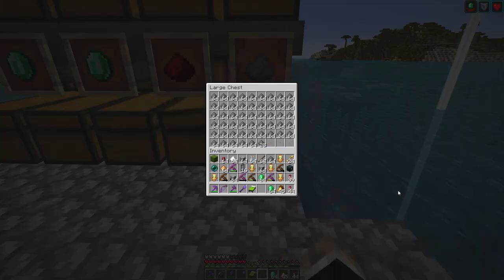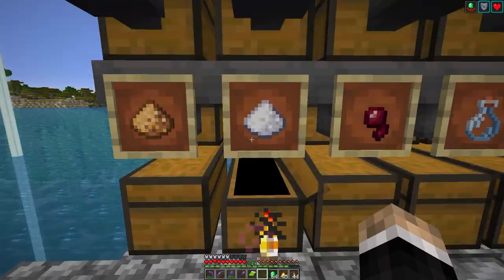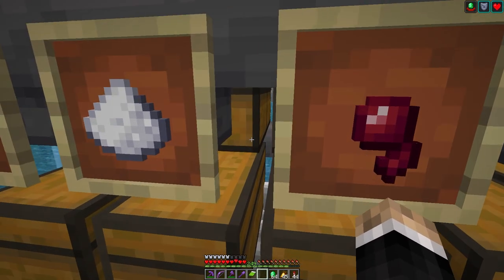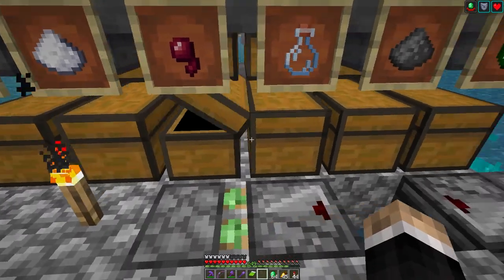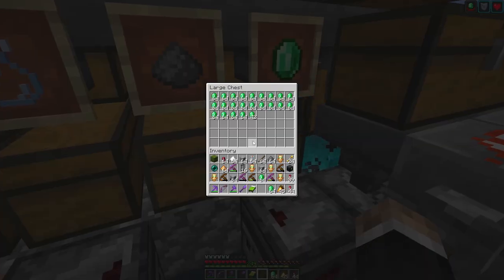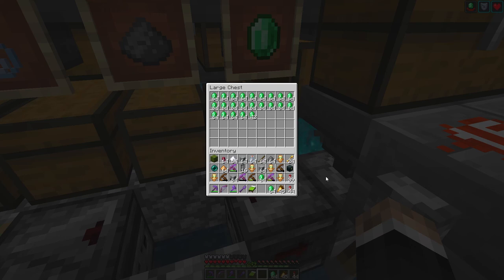Redstone full. Gunpowder full. Glowstone — there's a lot there. Sugar — of course, there's a lot of sugar. Spider eyes full. Bottles full. This is the overflow gunpowder and the overflow emeralds — yeah, there's tons of stuff there. And look at my inventory too — I've got tons of stuff. I forgot to put a blocker item in there, so I actually picked up some emeralds and some other stuff as well. I love this farm.